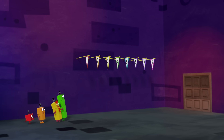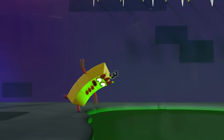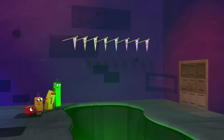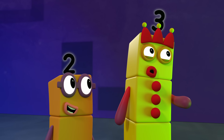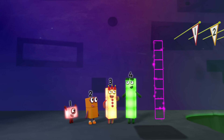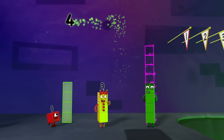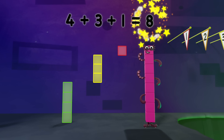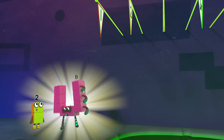Easy peasy! Look up, Maisie! We're stuck! No, we're not! We could swing from the flagpoles! We'd need someone with very long arms to stretch that high! Eight! How do we get eight? Four... plus three... plus one... equals eight! Octoblock swing!